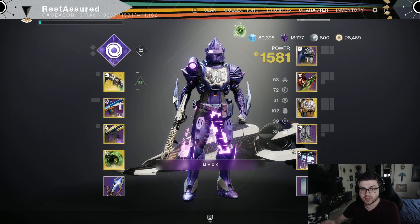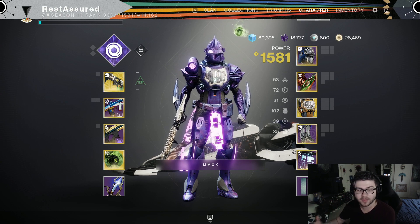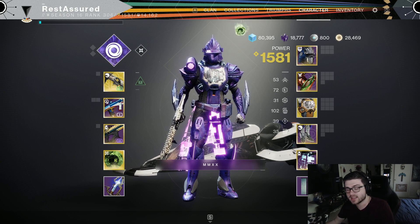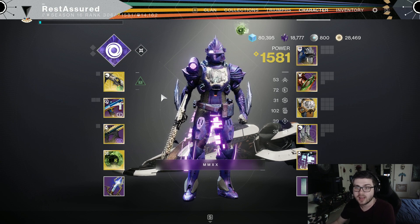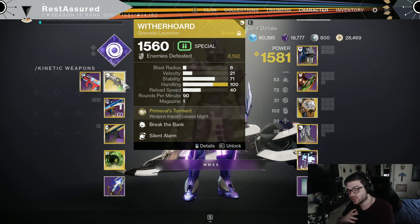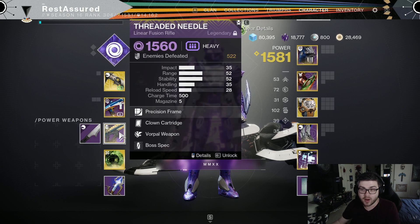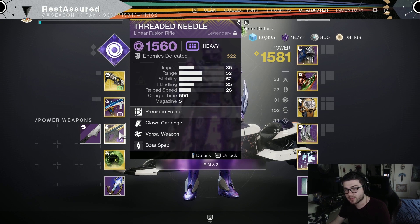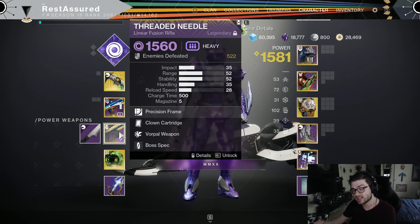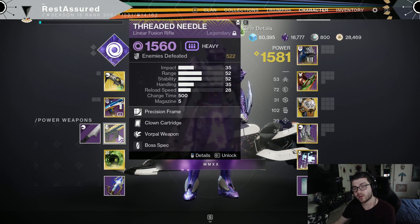Starting off with the weapons, everything's going to be extremely similar to our Warlock and Hunter builds, because pretty much all the mods and weapons we run can work on every class. It's mainly the aspects and exotics that are going to be a little different. Our exotic weapon of choice is still going to be Witherhoard — it's just extremely strong for ad clear. And for the power weapon, I do like running Threaded Needle because of Phantomite, since you do get a damage increase, and I'm going to be running Phantomite on the Titan.